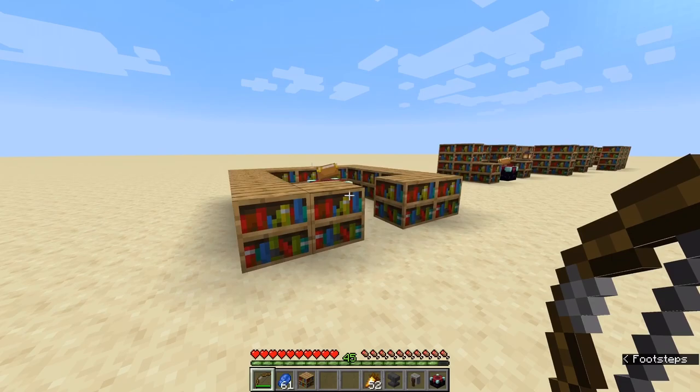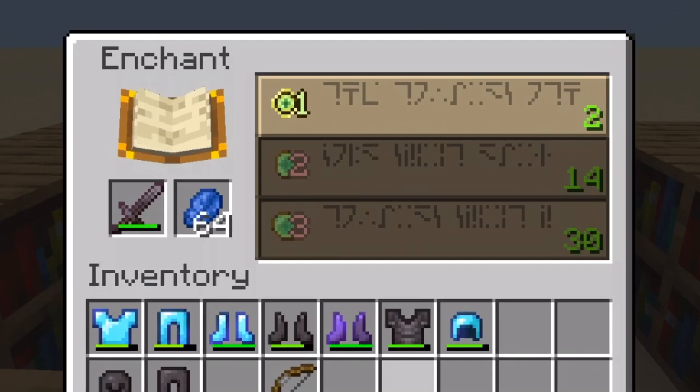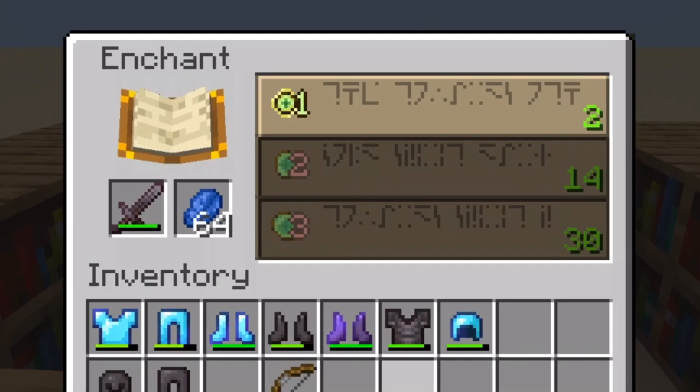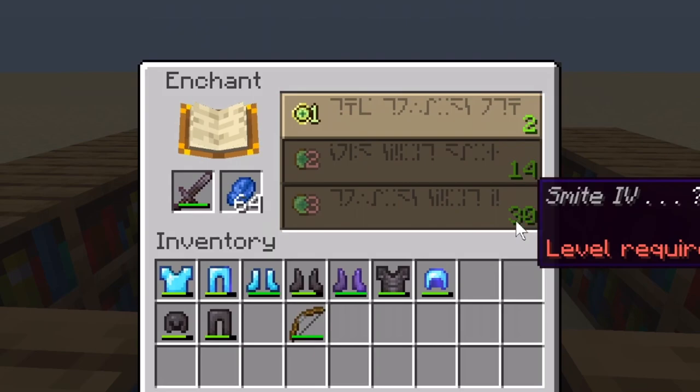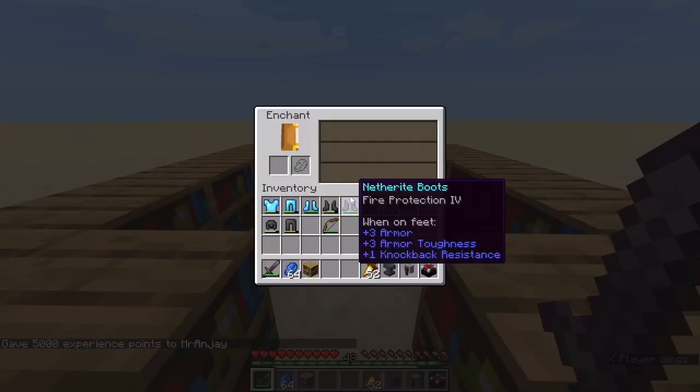That's not what we want. Instead, let's go to this enchanting table which already has 15 bookshelves surrounding it. As I put my sword and lapis in, you can see I'm offered an enchant that requires me to be level 30. I'm currently only level 4, so I need to level up before I can do this enchant.